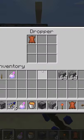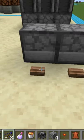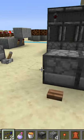By placing two droppers facing into each other, you can put an item into one of the droppers and then it will transfer into the other dropper.